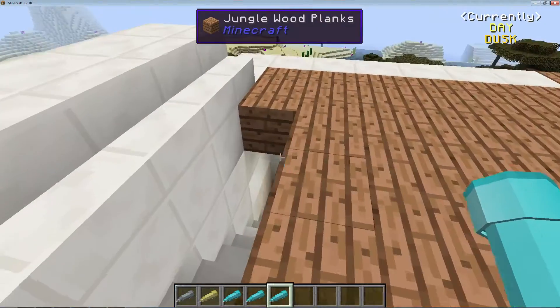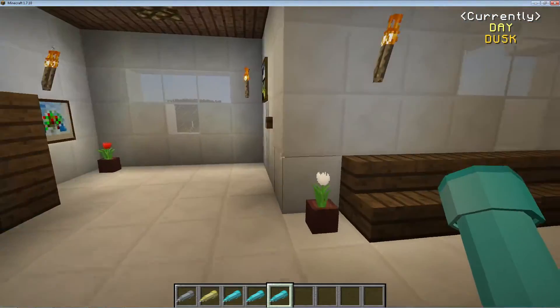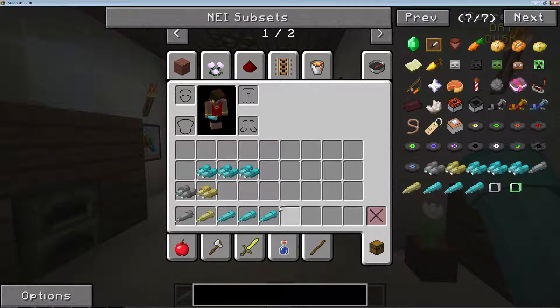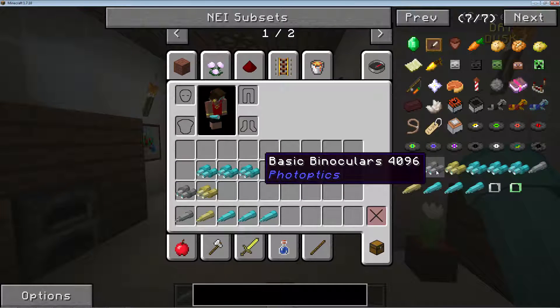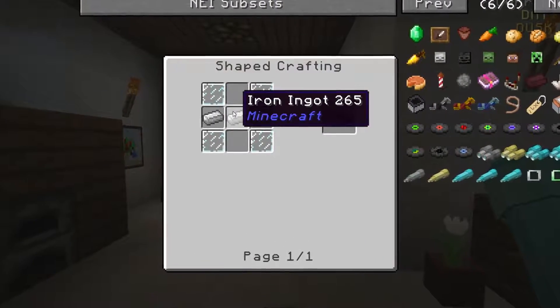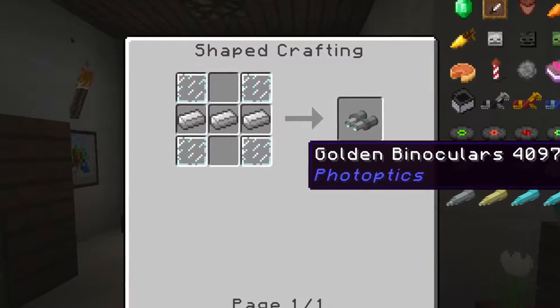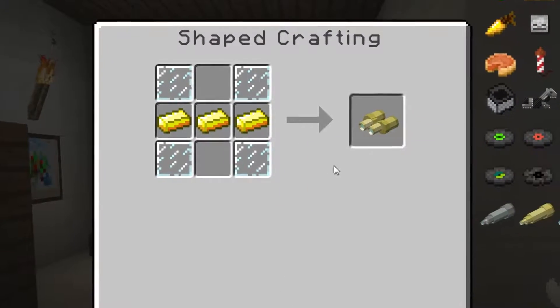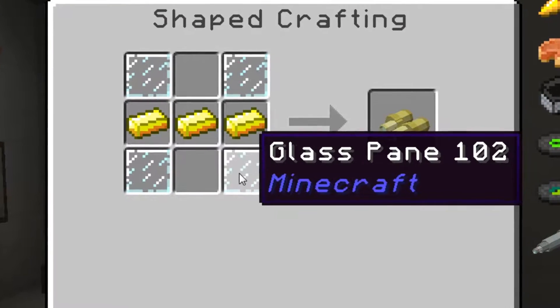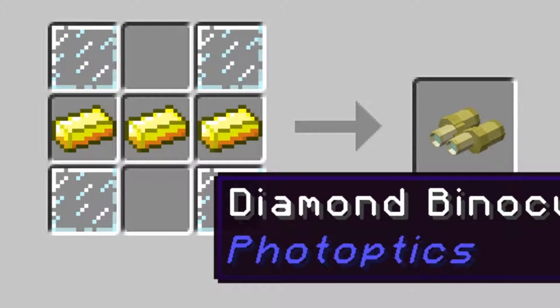Let's figure out how to craft this. Thankfully NEI is super nice for us. To make the basic binoculars: four glass panes and three iron ingots. If you want the golden ones, it's the exact same thing — four glass panes but use gold ingots instead of iron ingots.